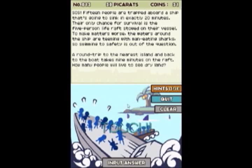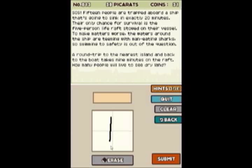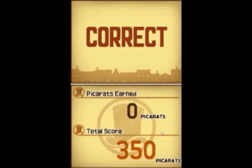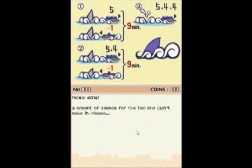So how many out of the 15 can make it? Your first round trip, you grab five people, they go to the island, one sails back, grabs four more, goes to the island, one sails back - that's 18 minutes - so you have time to grab four more people and get to the island. Thus, 13 out of 15 will be saved. There we go. Critical thinking is the key to success. And two do not survive. Sucks to be them.